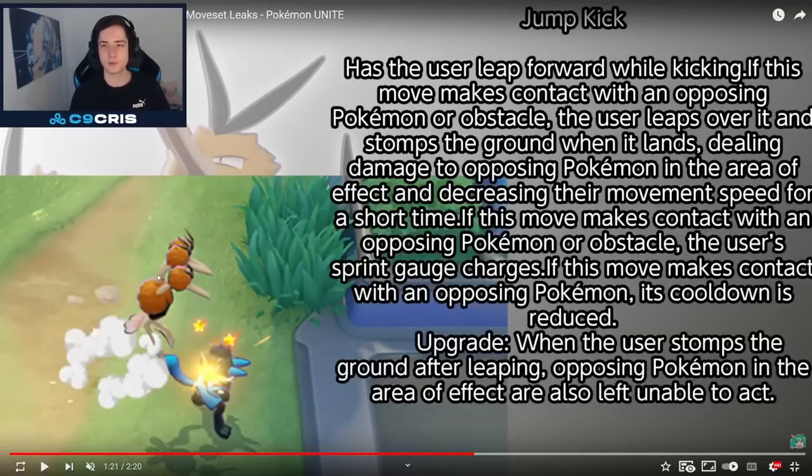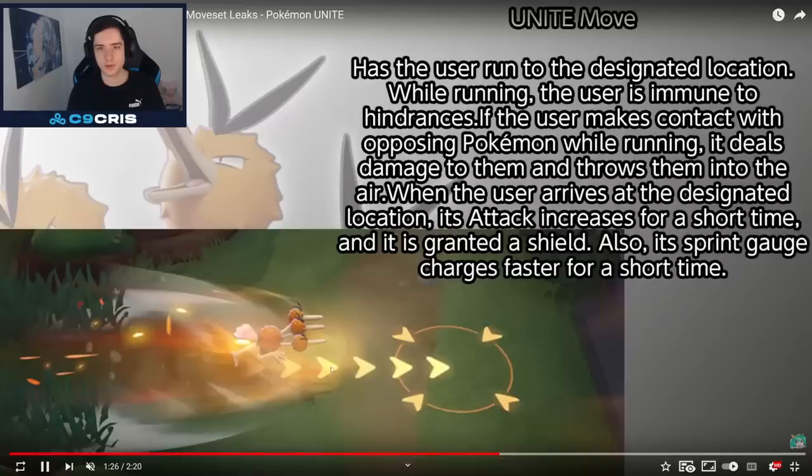And Jump Kick: has the user leap forward by kicking. If this move makes contact with an opposing Pokémon or obstacle, the user leaps over it and stomps the ground when it lands, dealing damage to opposing Pokémon in the area of effect and decreasing their move speed for a short time. If this move makes contact with an opposing Pokémon or obstacle, the user's sprint gauge charges. If this move makes contact with an opposing Pokémon, its cooldown is reduced. The upgrade: when the user stomps the ground after leaping, opposing Pokémon in the area of effect are also left unable to act.